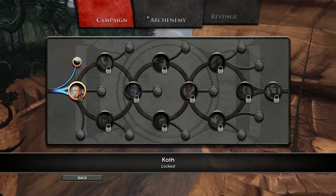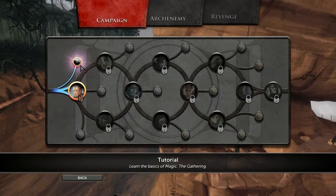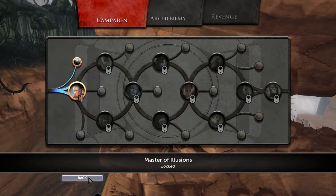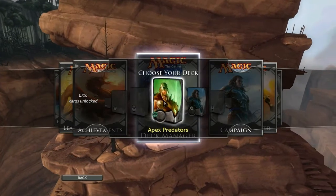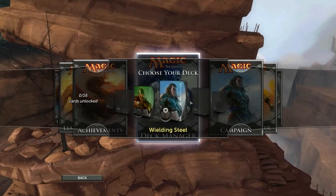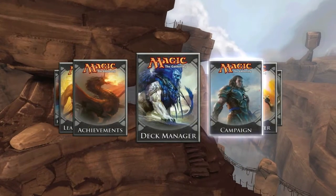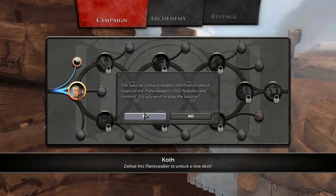Campaign. I'll watch the enemy. Tutorial — we shall skip it. Defeat this planeswalker to unlock his deck. Wait, what deck am I using? To the deck manager. Okay, only two options to start. I'll just go ahead and stick with the default that they've given us. Back to the campaign. Koth — we shall slay thee.